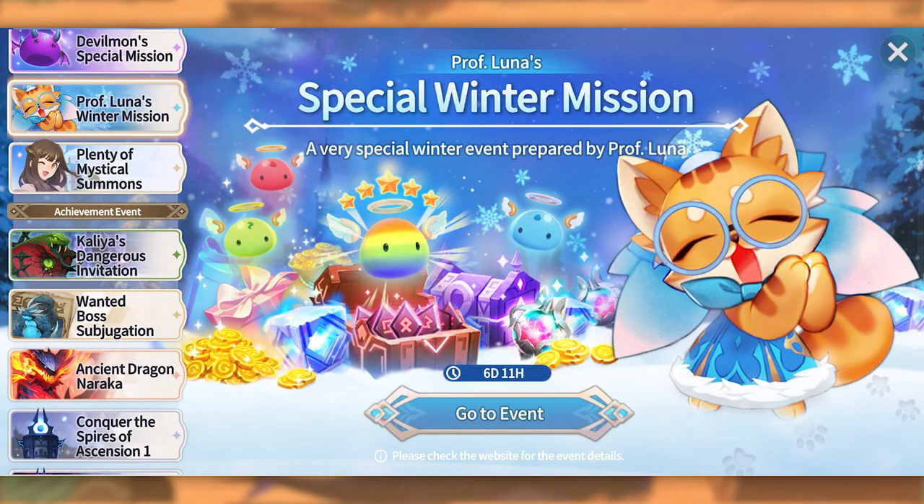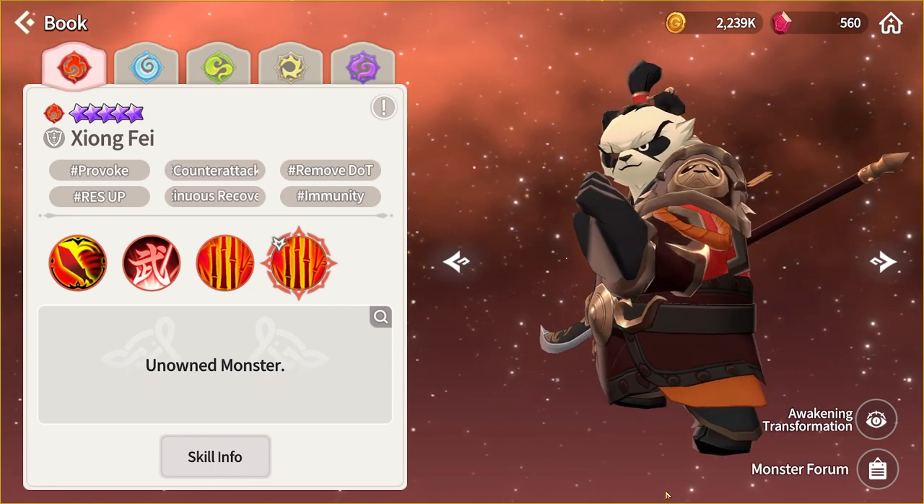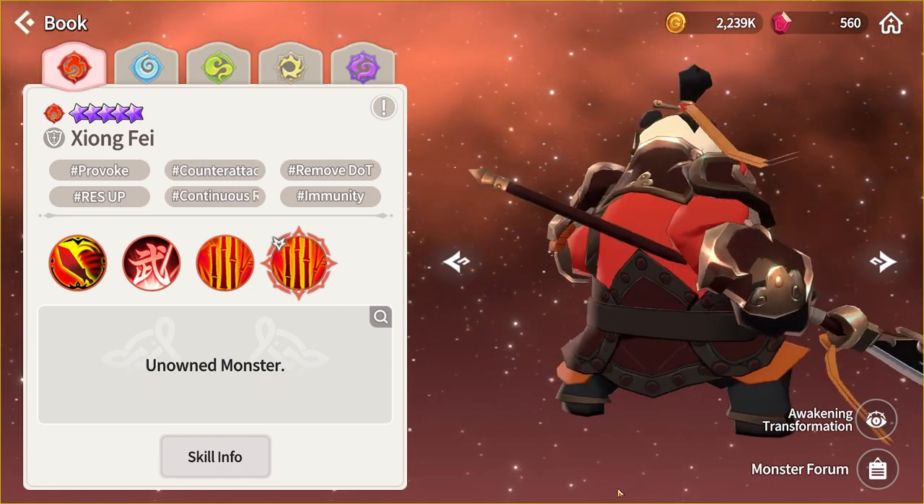The long-awaited Galagos Ruins update is coming this Thursday to the North American servers. Before we get started, don't forget about the Winter Event — it loads up in another browser window so it can be easily forgotten. Also, the Season 4 Battle Pass just got announced, and this time we're getting Zhang Fei, the Fire Panda.